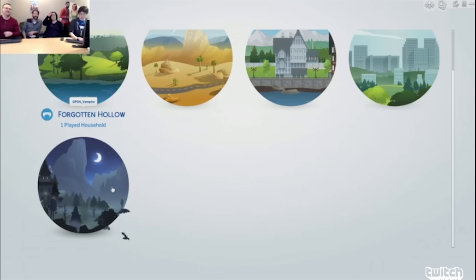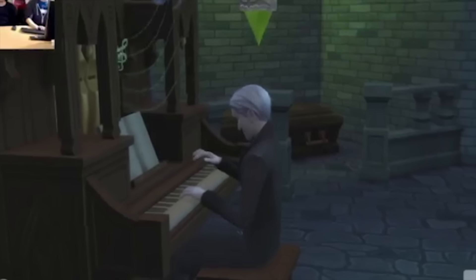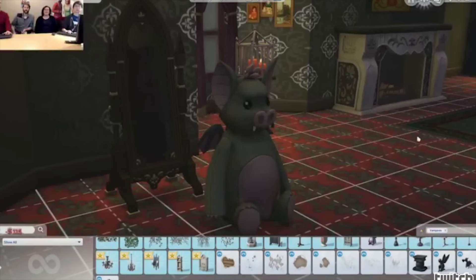There are a whole bunch of new objects in this game. We started off going to Vlad's house — he's like the strongest vampire in the new town called Forgotten Hollow, and he overlooks it from above. As far as objects go, we have an organ, which is a full new 10-level skill — sims start really bad and can get really good. We also got a pull-flush toilet, a radiator, and a really cute new toy for children and toddlers called Bearcula, which fits the theme of this pack.